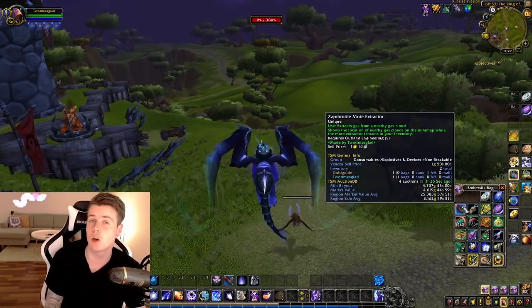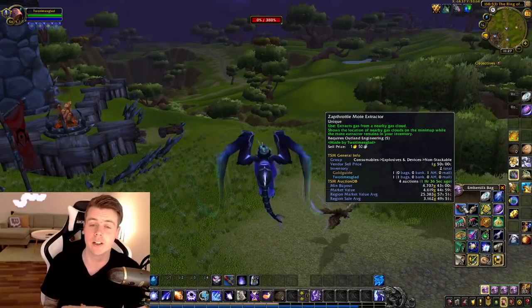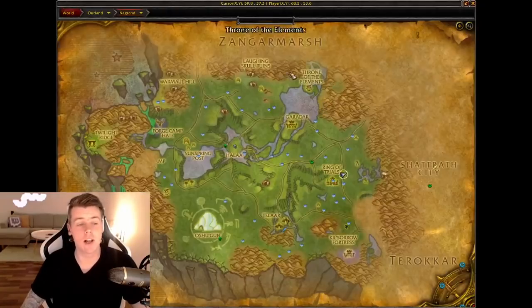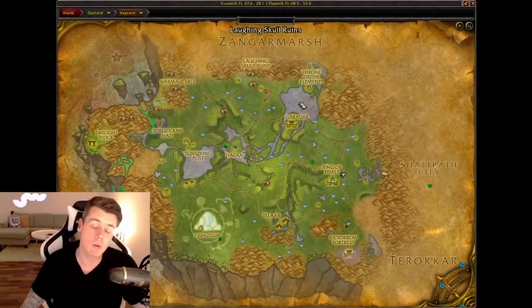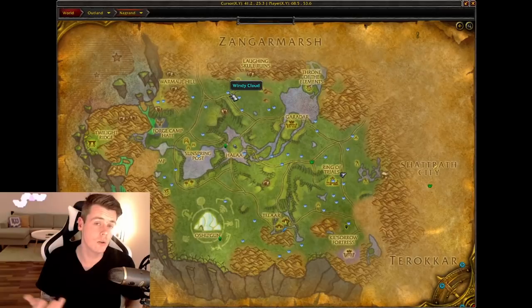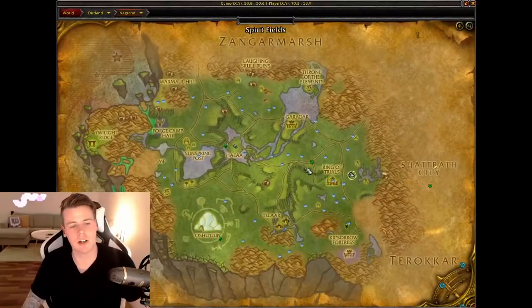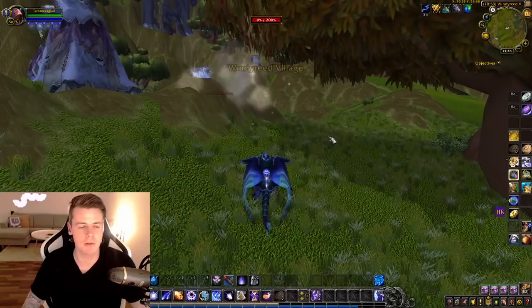If you guys want me to test out all the other zones in Outland but also in Northrend, please let me know down below in the comment section. Each zone has different clouds that you can grab for different motes, and in Nagrand in TBC you have the windy clouds which give you primal air. When it comes to routes, I googled a bunch of different images of cloud spawns — sometimes you're at the location or close by, but they can also be far from it. I've done an hour of laps and there's one cloud I hadn't seen before that wasn't on any map I looked at.